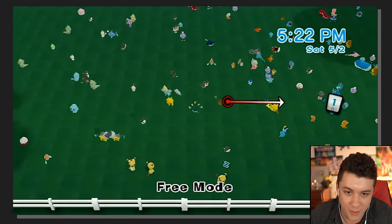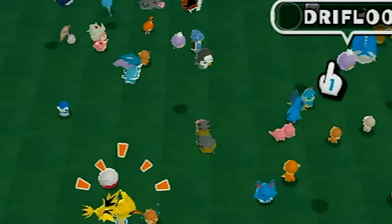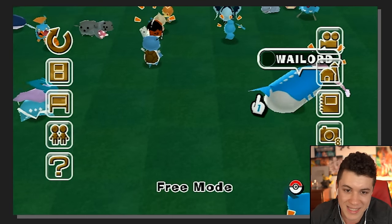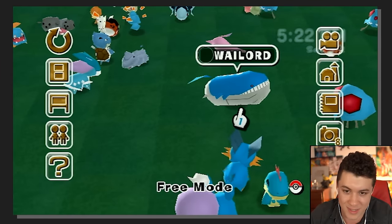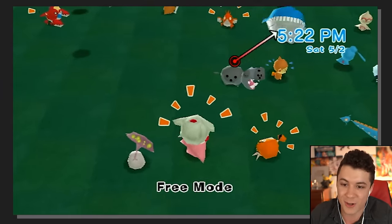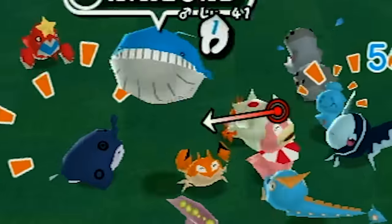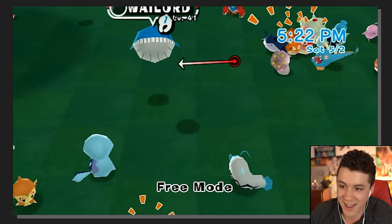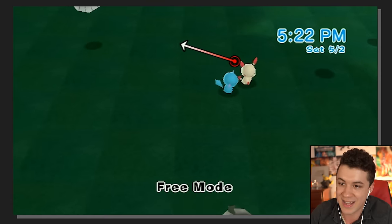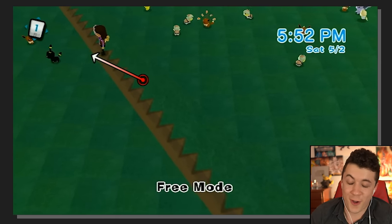Let's see what else we have over here. I think I saw a Wailord over there. Goodness gracious, look at all these Pokémon. Wailord actually looks really, really small in this game — they were not accurate with the sizing at all. And wait a second, can I pick up Pokémon too? Yes, I can! I can drag the Wailord around and all the Pokémon on the ground are looking at him. Slowking is amazed that I'm carrying around the Wailord. Look at him spinning his head watching this.